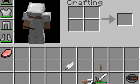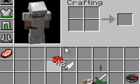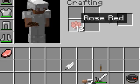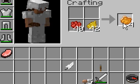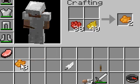Okay guys, I'm back. First things first, we are going to make orange. So you're gonna take red and place it there, and then you're gonna take the yellow and place it there. And then see — orange dye! So we're just gonna take like eight of those or so.